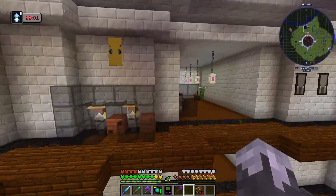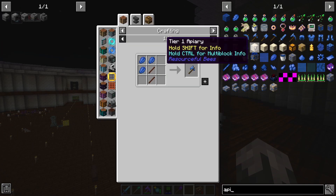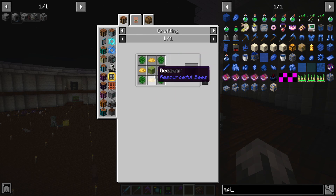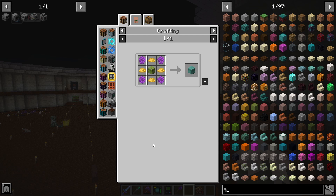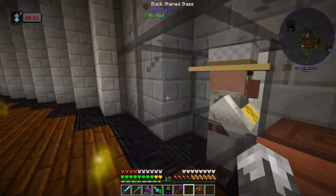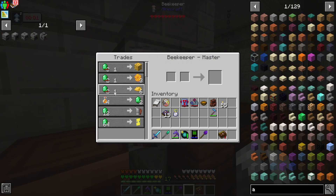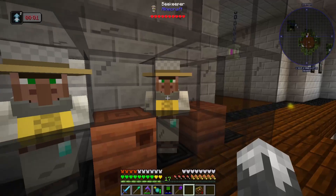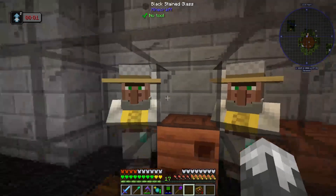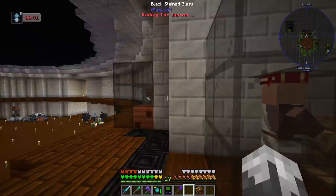To do the apiaries and hives we need honeycomb blocks, honey, beeswax, combs - all of the above. If you look in here it says the beekeepers have nests, but just like the cake is a lie, that is a lie - these guys do not have nests. I've mastered like five or six of these guys and not gotten a single nest. It goes up to the queen bee banner and that's as far as it goes. So we are getting beeswax and honeycombs.